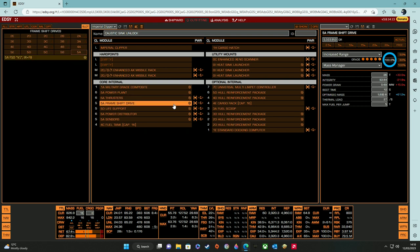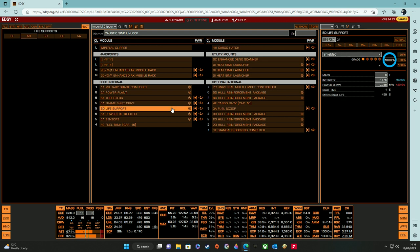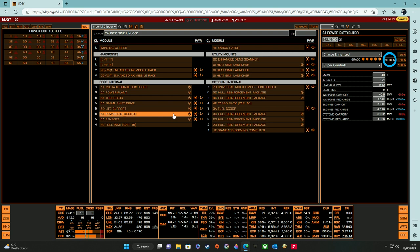5A FSD engineered with grade 5 increased range and mass manager will get us quickly to our destination. 5D life support engineered with grade 1 shielded for a bit more integrity. 6A power distributor engineered with grade 5 charge enhanced and superconduits — I had this lying around and with it we can boost the thrusters often.